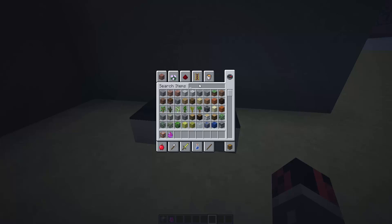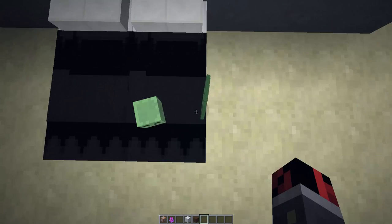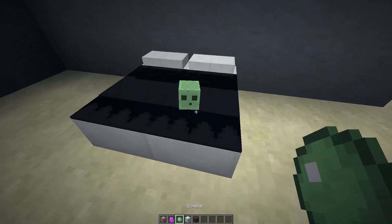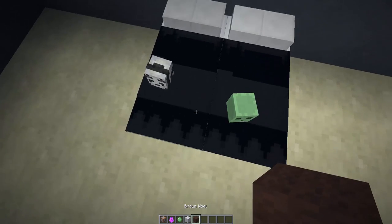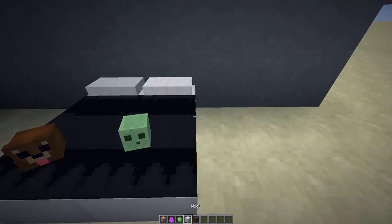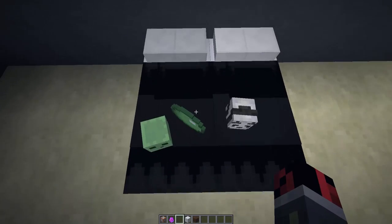Another cool feature: if you take some other wool blocks - white wool, brown wool, and also a slime - and drop them on the right-hand side of the bed, you'll be able to generate little plushies. Dropping a slime gives you a slime plush, white wool gives you a panda plushie, and brown wool gives you a teddy bear.